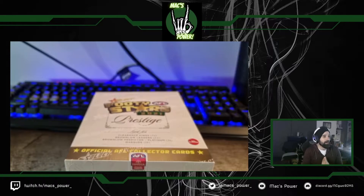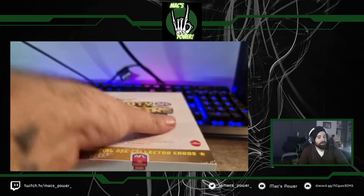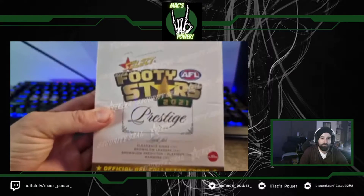Once we finish doing them on Twitch, I'll always load them up onto YouTube about a day or so after. They're all there if you want them — we've done two boxes of just the regular Footy Stars with varying amounts of success. Big weekend of footy, and a lot of big fantasy scores from what I've seen. The 21 Prestige box — even the box looks nicer, doesn't it?